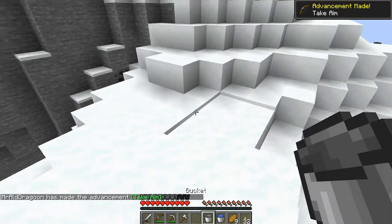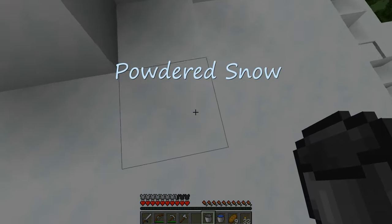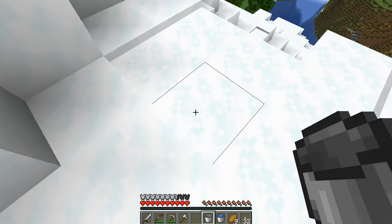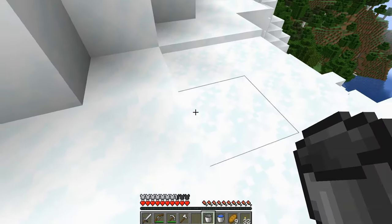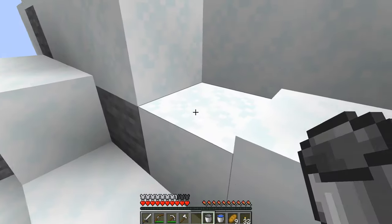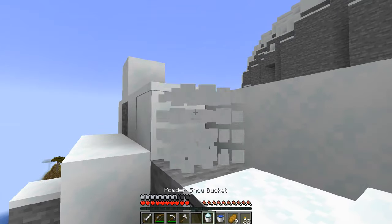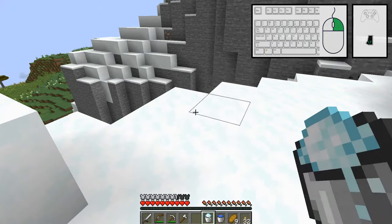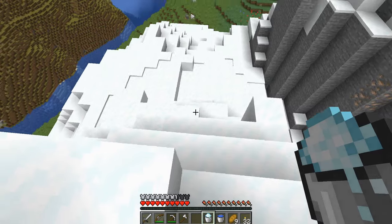One of those things you can put in a bucket is powdered snow. Looking carefully at the texture, there's a bit more of a snowflake texture on the top of powdered snow — it is not easy to see. But if you do step on this block, you will sink into it, and if you're not wearing leather, you'll take damage. But with a bucket, you can click the use button and actually collect some of it, then place it down and recollect it wherever you need it.